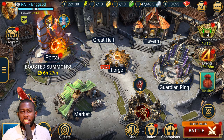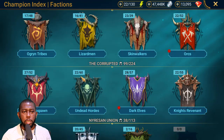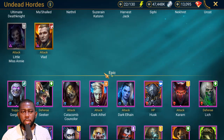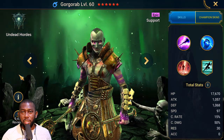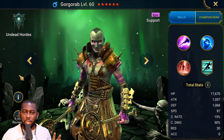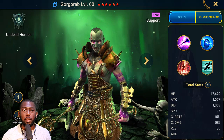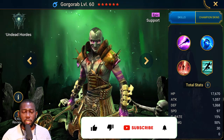What's up guys, this is a champion guide or spotlight for one of the best early game champions you can get in Raid: Shadow Legends. He's from the Undead Hordes faction. If you go to the epic category, he's the first champion right there — Gorgorab. I just wanted to shine the spotlight on this lost and forgotten champion.